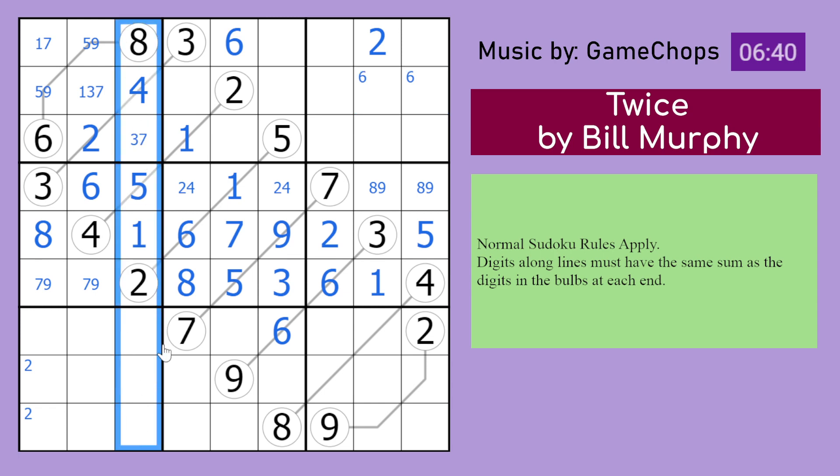Okay, let's look at 9 in this column. 9 can't be there or there, so 9 has to be there. This forms a triple of 3, 6, and 7, which doesn't help.